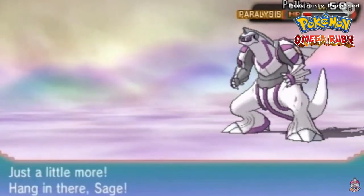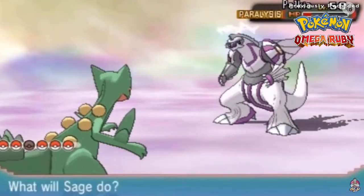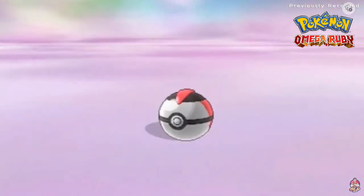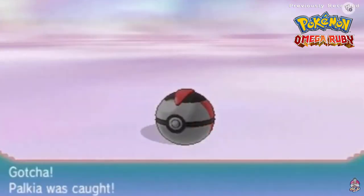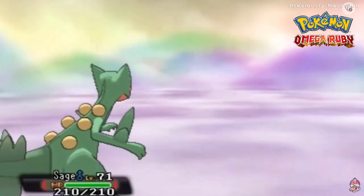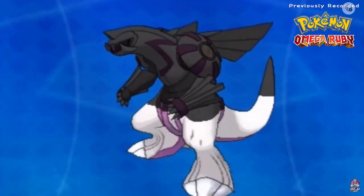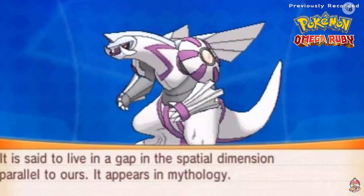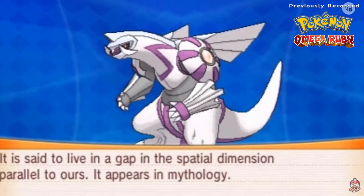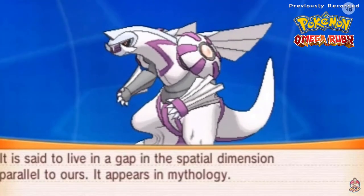Tank has served its purpose - there goes Tank. Let's go with Sage now. There's a problem in that I have three psychic type Pokemon on my team that I can't use. One, two, three - yes! That is how you capture a Pokemon. We captured one of the legendary Pokemon from Sinnoh - Palkia from Pokemon Pearl. It is both water and dragon type, 13 feet, 740 pounds.